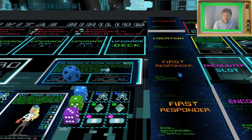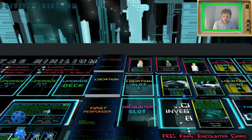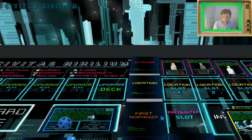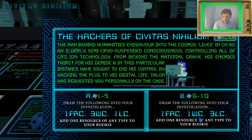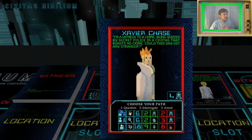We lay down the first responder card blind. All three locations come into our investigation. Now we need to pick the right witness. Xavier Chase has a reputation qualifier of four — if we have less than four reputation we can bring him into the timeline but can't attempt the dice rolls, because he exists in a higher plane of society. We're pretty sure we're above four reputation so we should be able to talk to him.